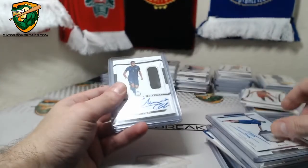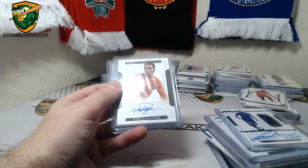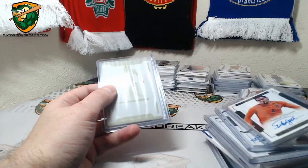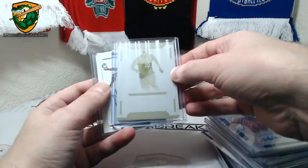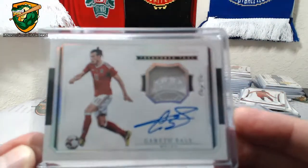Olivier Drew. Kondogbia 36 of 99. Van Dyke — 56 of 99 Debut Sigs. Benteke 1 of 1 plates. And our other 1 of 1 — Gareth Bale tag.